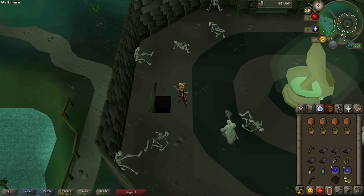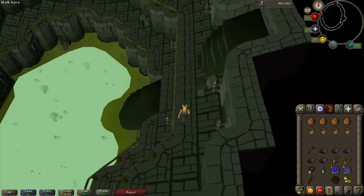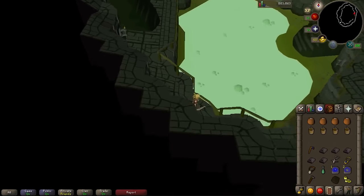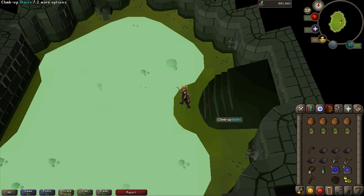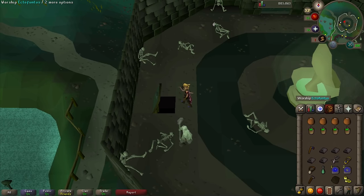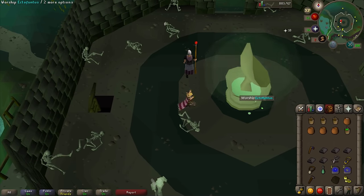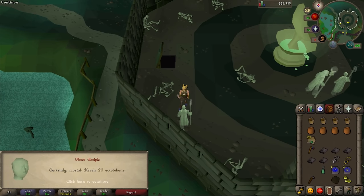Now unless you have 58 Agility to use the shortcut, you have to run all the way around to the east, go down a floor, all the way around to the west, go down another floor, and then back around to the east to go down one last floor to reach the slime pit. Use your bucket on the slime pit and your character will fill up some slime. When you've filled up your four buckets, head back out the way you came to return to the main floor. Now just click on the Ectofuntus to worship it and empty your pots and buckets. Put on your Ghostspeak amulet and talk to one of the Ghost Disciples and he'll give you some Ecto tokens.